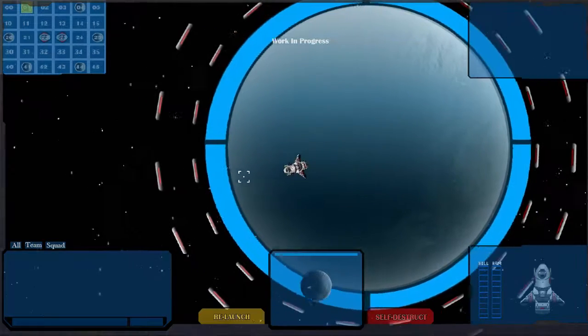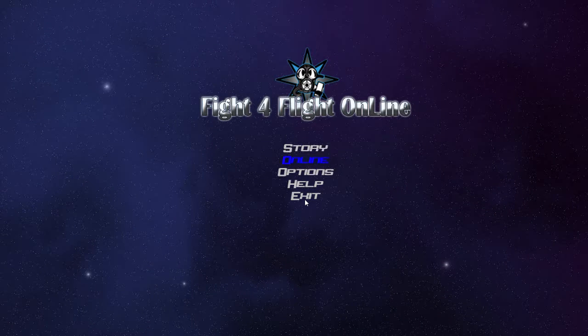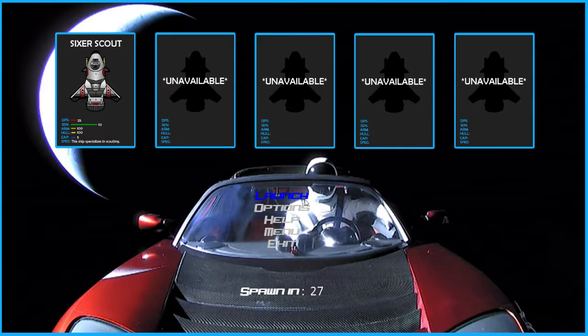There will be a story mode, I just gotta work on it — don't have time right now. In the meantime, go back to the menu, go to online, and this screen will be where you purchase ships. Everybody will have the first five basic ships, and then as you earn cash during the match you'll be able to come back here and select from whatever is available depending on how much money you have.